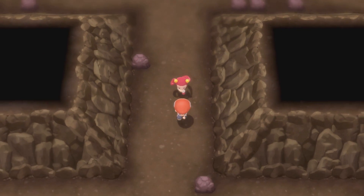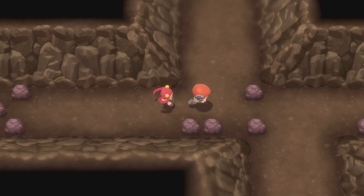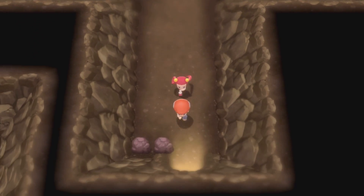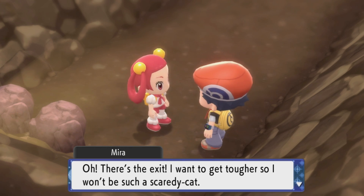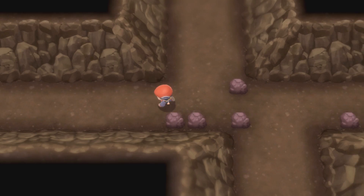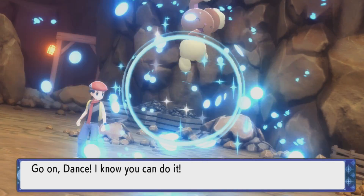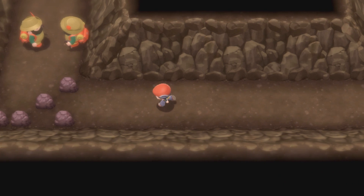I'm losing my mind in here. Which way — no, that's the way I came from. Oh my gosh, thank goodness — I'm finally out of here! There's the exit. 'I want to get tougher so I won't be such a scaredy cat — Marilyn, bye bye!' She doesn't give you anything — she thanks you and then just pieces out. That's it. What did we accomplish in this episode? We did nothing. We saved her, but she's an NPC in a video game — it's not like we were doing anything heroic.